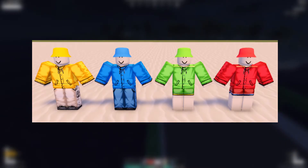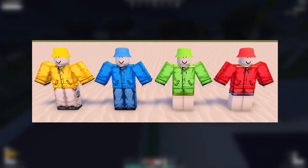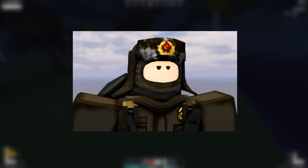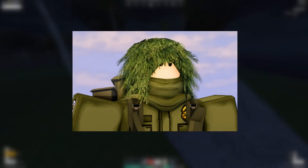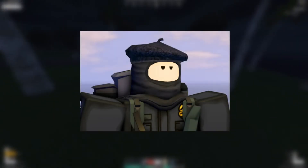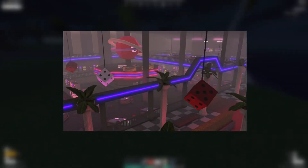Here are new bucket hat variants — yellow, blue, lime green, and the regular red. These three bucket hats are coming in the upcoming update. There are also three new head wrap combos and variants coming to the upcoming update for Apocalypse Rising 2. They look really cool, like ski masks, and they're honestly very, very cool.